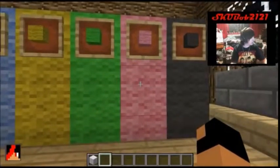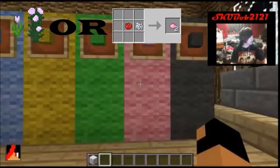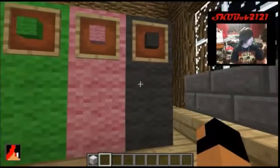Pink — there is a pink flower. Or you can take bone meal, which you get from bones, and add that to red dye, which you get from a rose. Adding bone meal to red dye will give you pink. Black — when you kill a squid, you get ink sacs, and that's how you make black.